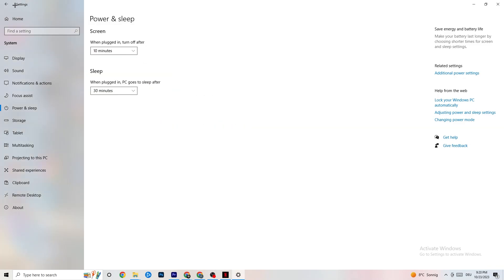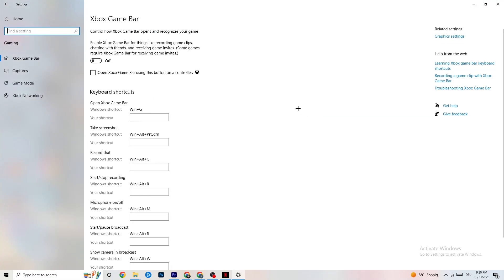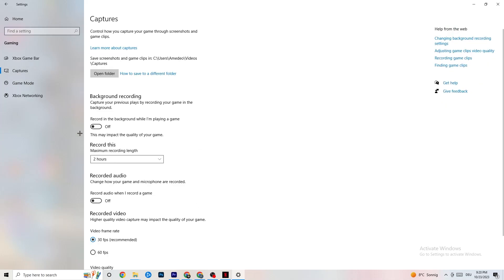Go back to the main Settings and click on Gaming. You'll see the Xbox Game Bar — turn this off. The Xbox Game Bar running in the background will suck a lot of performance. On low-end PCs it can crash your game or cause FPS drops, so make sure you turn it off.